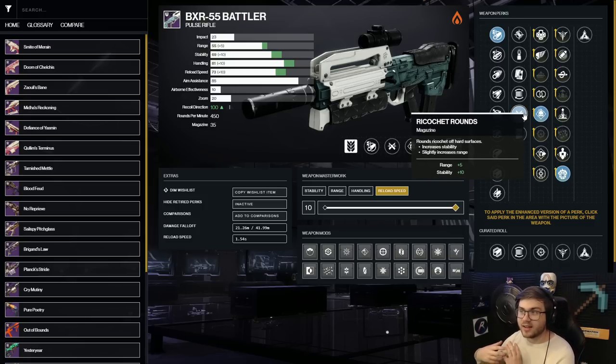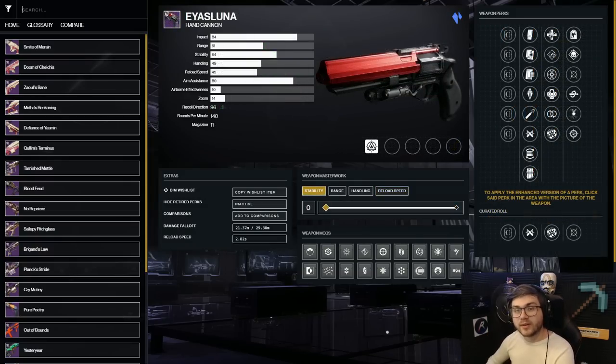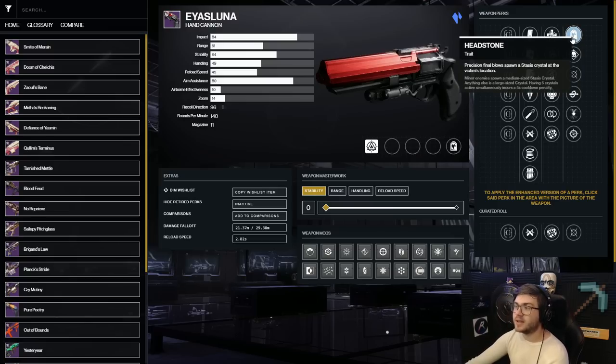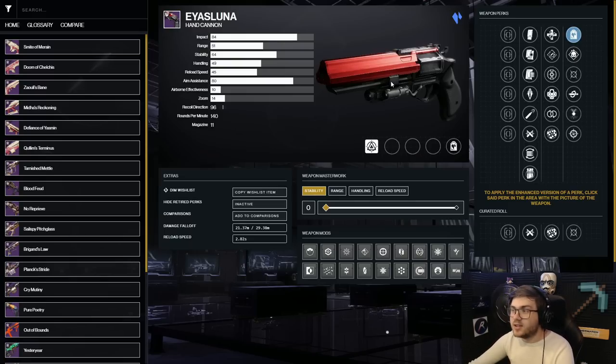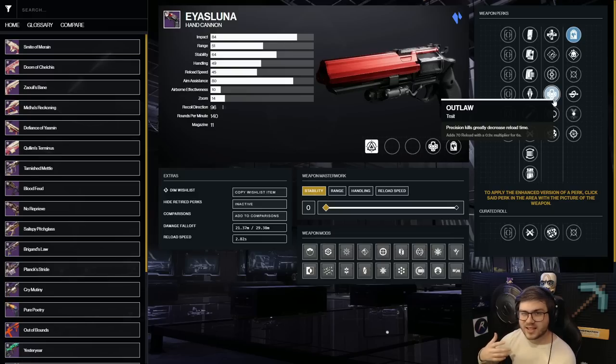Now jumping into Stasis — for players who own Beyond Light, the best weapon to pair with Stasis is IKELOS Luna. The main perk is Headstone: on a precision kill, you spawn a Stasis Crystal that pairs with your fragments. You can combine it with the fragment that increases damage to Stasis Crystals and gives bigger explosions, essentially making it a better Firefly for crazy add clear. IKELOS Luna is a hand cannon that easily gets one-hit precision kills to proc Headstone, and you can pair it with Outlaw for fast reloads — it's a very fun Stasis weapon.